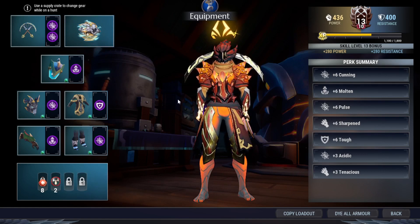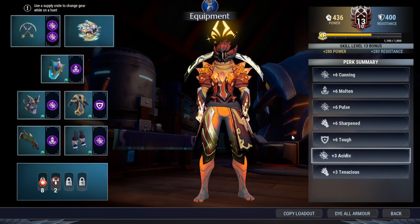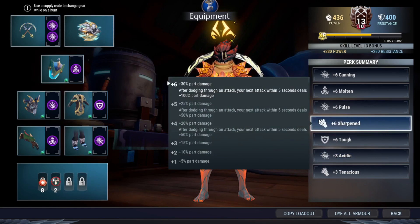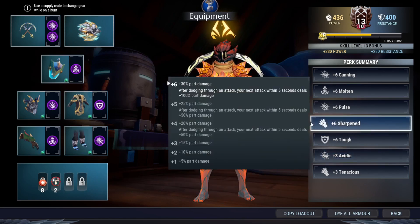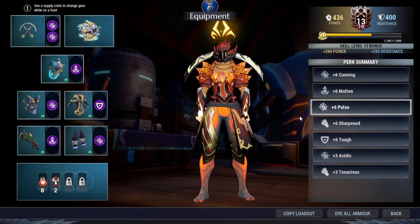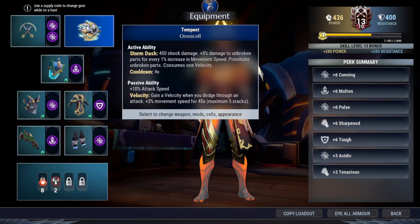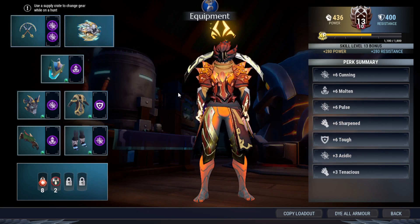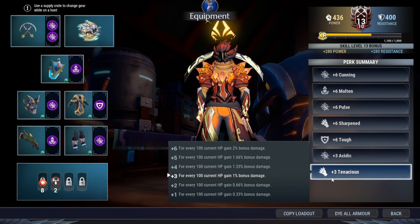Looking at the perk summary, I brought Acid so I can wound the Behemoth faster by converting 50% of my part damage into wound damage. I also brought Sharpen to increase my part damage by another 100% when you land an unseen attack. These two together help you wound the Behemoth very fast, especially when timed with Pulse for a guaranteed crit giving extra 100% part damage converted into wound damage. You usually trigger this combo with the Tempest or the Chain Blitz Slam. The perks Tuff and Tenacious are also in the summary — a very good combo for survivability and extra damage based on current HP.